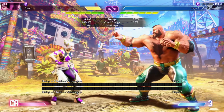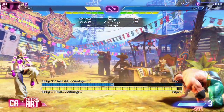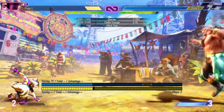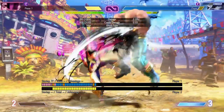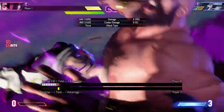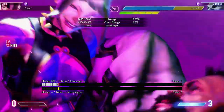Juri's level one has six frames of strike and throw invincibility, but not projectile invincibility — so keep that in mind. And if you have at least one stock of Fuha, you can hold any of the kick buttons at the end of the animation, and it will do about 500 more damage on the unscaled version. Juri's level three — it's a level three. There's really not much to say except step on me mommy. We are part of the Juri fan fleet over on this side.